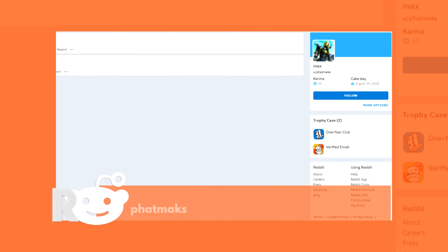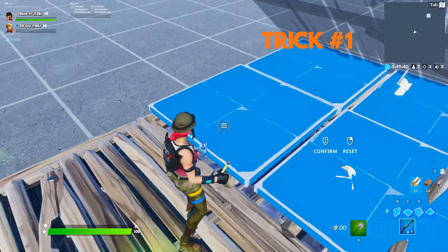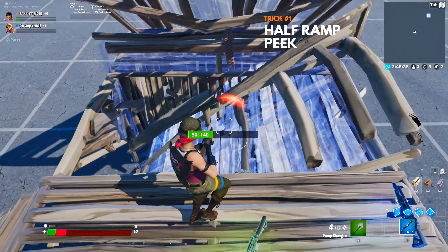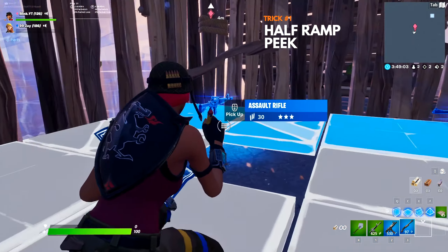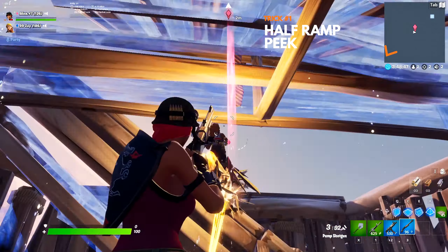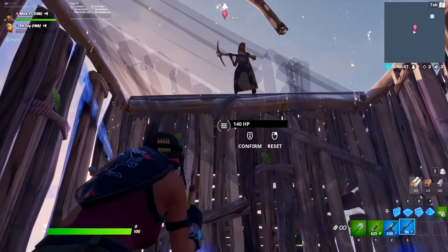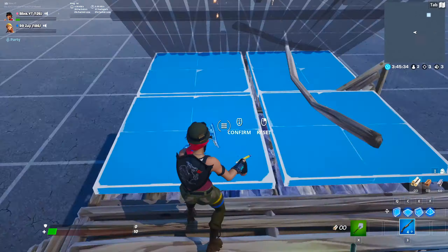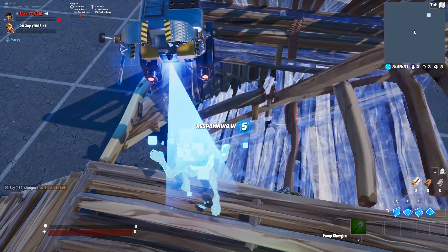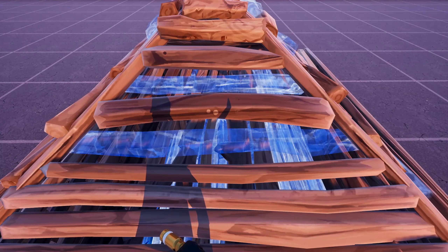This first trick was done by a user on Reddit named Fatmax, so credits to him. If you ever want to know a great way of getting off a cheeky shot when someone takes control of your roof, then this is the play. You'll build a backwards ramp, and the moment your opponent opens up the roof, you'll edit the ramp into a half ramp and jump while taking a shot. You'll also want to make sure you're pretty far left of your ramp, that way there's only a small opening to shoot from. This will make it much harder for your opponent to get off any damage back, let alone react to your shot.